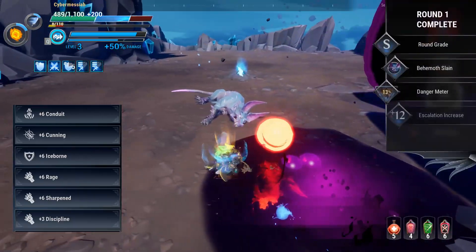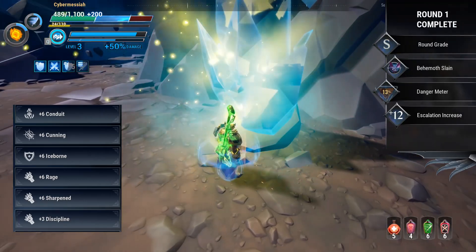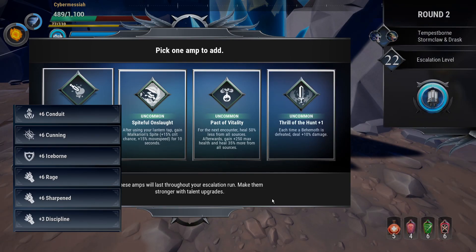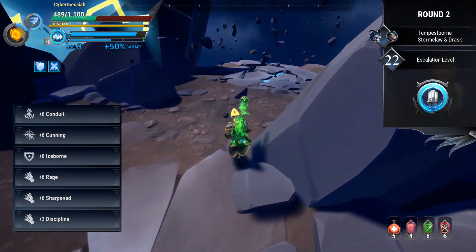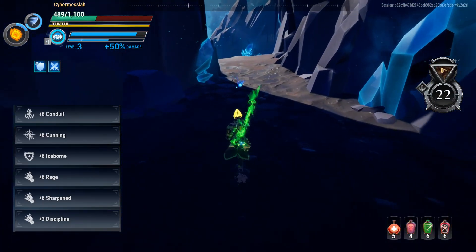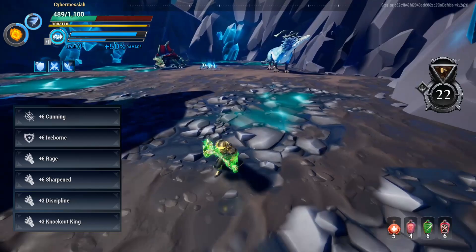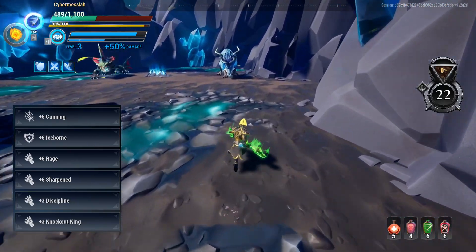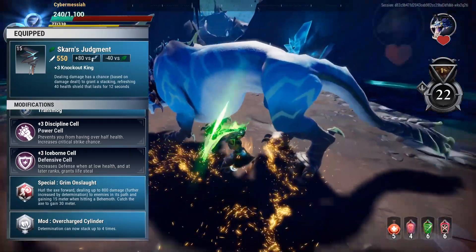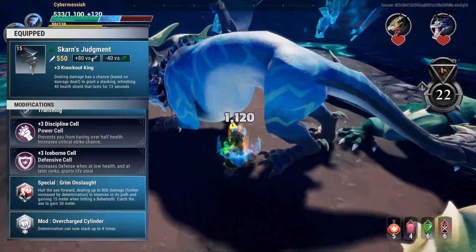If you are struggling getting off hits with Axe, definitely pop in some Wild Frenzy in this slot instead. Plus six Iceborne — this is going to be your never-die cell. Plus six Rage — since we're running a low life build, that's just going to be 25% damage at all times. Plus six Sharpened — this is going to ensure that we're breaking those pieces and hitting really crazy high damage numbers. Plus three Discipline ensures that we're staying under that 50% HP for Rage and Iceborne. Plus three Knockout King is only taken because we're using the Scarn weapon. We're taking Grim Onslaught — if you play Axe, you just take Grim Onslaught. It's better in like 98% of the situations that Axe finds itself in.